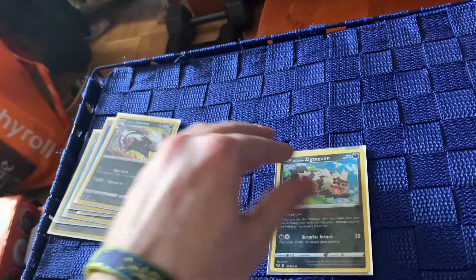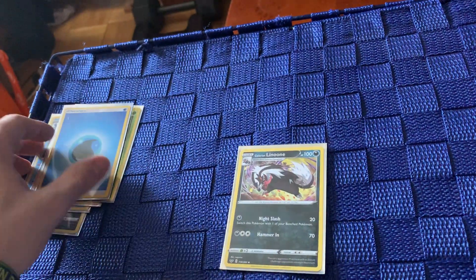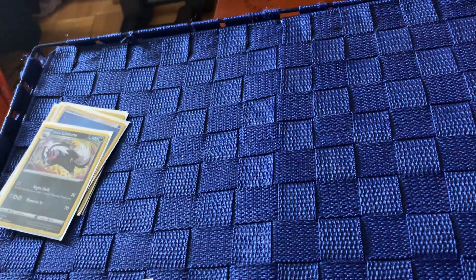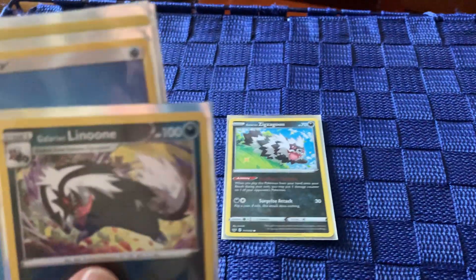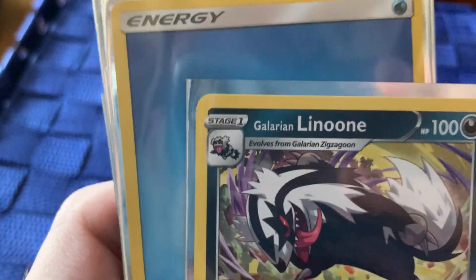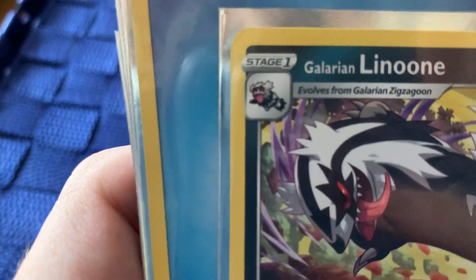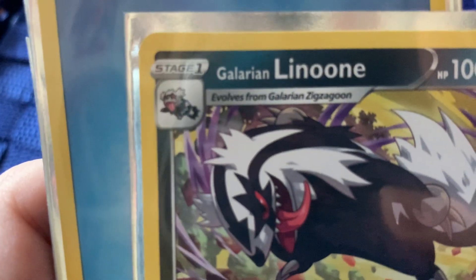A common mistake is when the game starts, a player might put Linoon out first and be like, I wanted to play him, he's stronger than Zigzagoon. But like we went over, that's not how it works. The way to tell is that you look on the top left part of every card — you're going to see two things: the term stage one, and the Pokemon it evolves from. It even says right there, evolves from Galarian Zigzagoon.